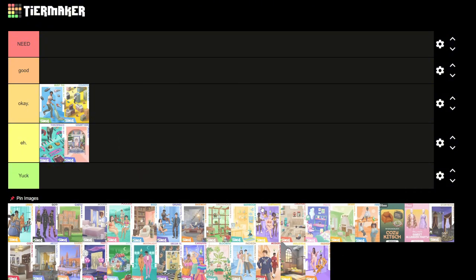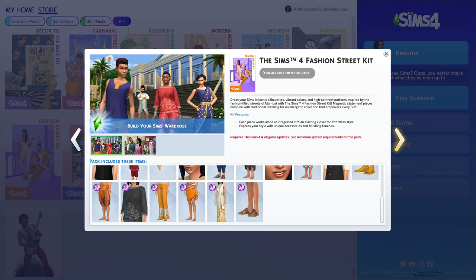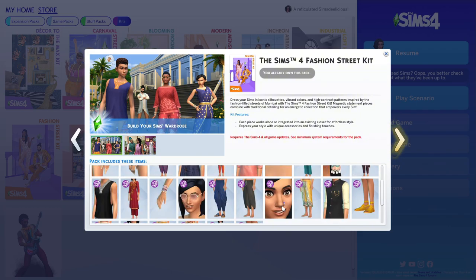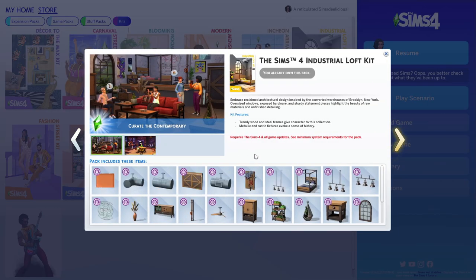Next is the Fashion Street Kit. I'm a huge fan of a lot of the CAS kits and I personally like this one. I love this dress, this jumper, the henna, and I've used the nose ring before. But if I were to rank it, I'd put it at the top of okay — not that I hate it, I'm just in the middle. It's not my favorite, not my second favorite, but it's okay.